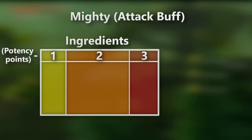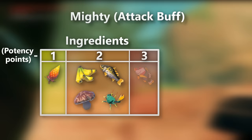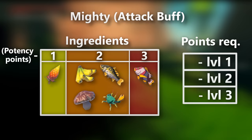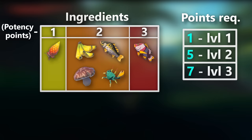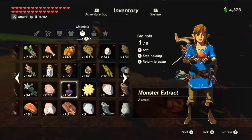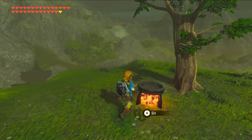In terms of attack foods, the foods with potency level 1 are the mighty thistles; the foods with potency 2 are the bananas, mighty carps, razor shrooms, and razor claw crabs; and the foods with potency 3 are the mighty porgies. In order to unlock a new tier of buff, each stat has a specific point threshold required to do so. For attack, 1 or more potency points creates a level 1 buff, at least 5 or more cumulative creates a level 2, and 7 or more creates a max level 3 buff. This is why 4 mighty thistles only created a level 1 buff because it only added to 4 points, while 4 mighty bananas created a level 3 buff because it added to 8 points. Utilizing this information, we can mix and match the mighty ingredients to get a desired effect without using excess materials. This system works the exact same way for every single food-related buff in the game.